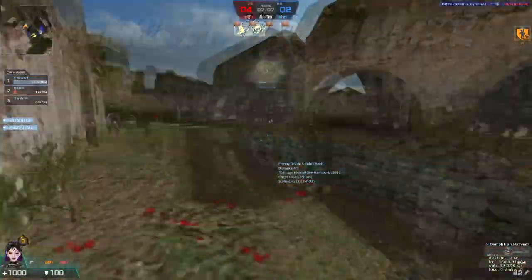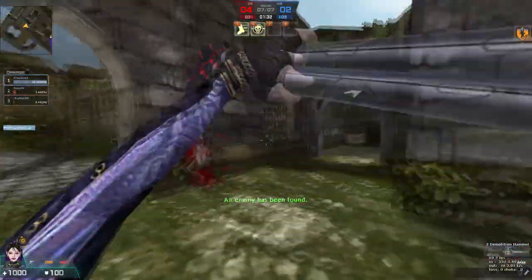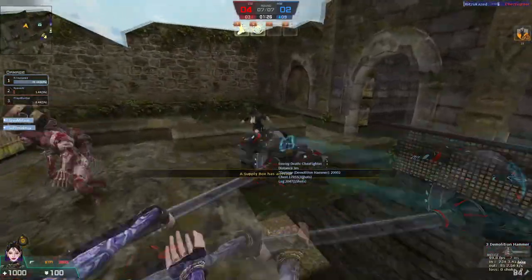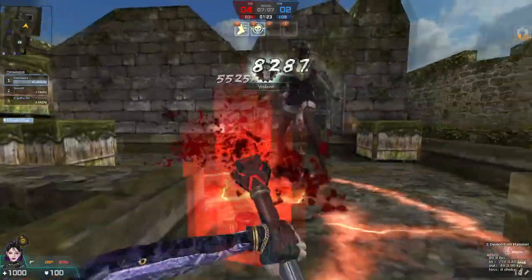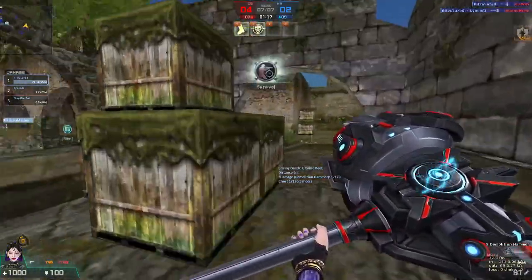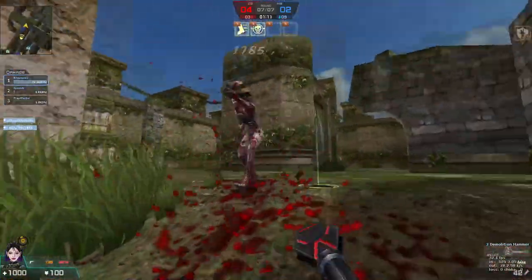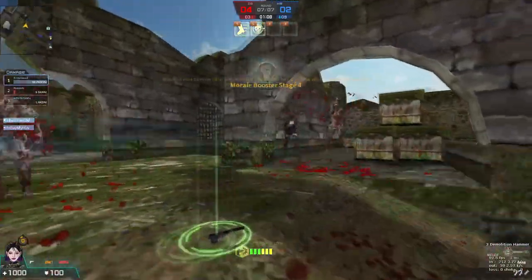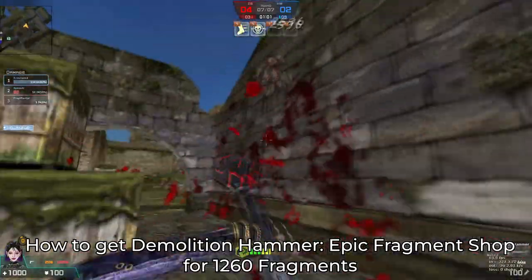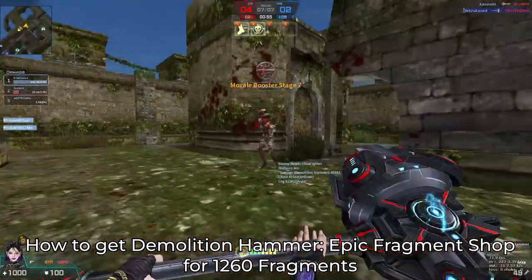Number 1: Demolition Hammer. Finally, we've reached the best F2P weapon ever — the one and only Demolition Hammer. You might think this weapon looks bad, but it's actually F2P. This hammer can bounce away zombies while dealing decent damage. It also has a special skill where you summon a steel pole by maxing up the gauge and pressing the right mouse button. When you hit the steel pole with the left mouse button, you can instantly kill zombies. This is why the Demolition Hammer is the best F2P melee weapon ever. But remember, it has a slow attack speed so you could easily get infected while swinging it. To get the Demolition Hammer, it uses the same method as the Laser Reaper — through the Epic Fragment Shop for 1260 Fragments.